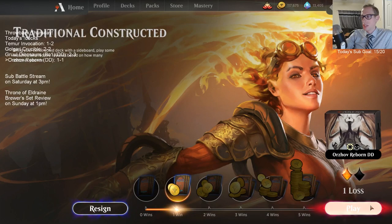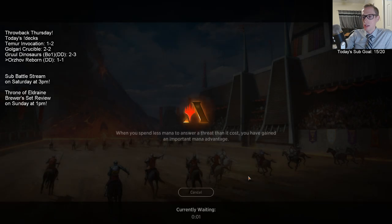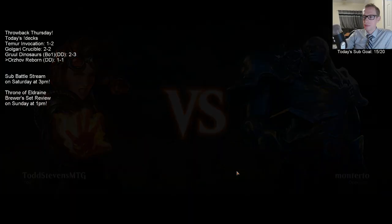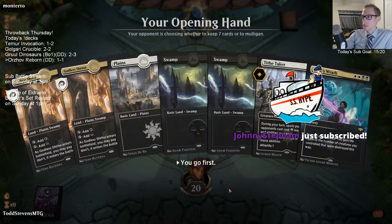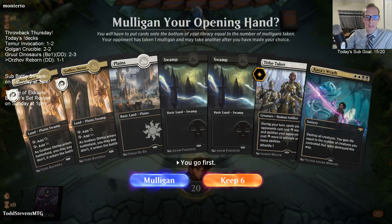I didn't look at the mana base either - I would have definitely said add more lands. This deck plays a lot better at 26 lands than 24, but it really needs 25 minimum. That's okay, we can change that - it's an easy thing to fix. I just can't keep two-land hands. I learned my lesson keeping a two-land hand on the play - just can't do it.